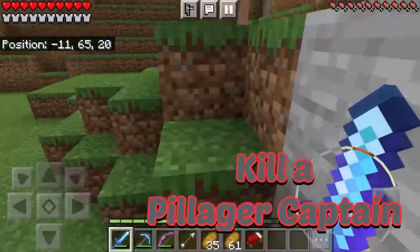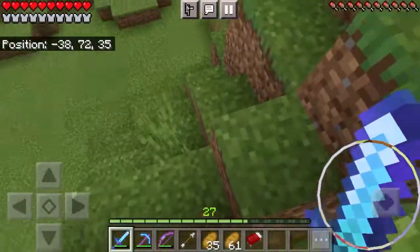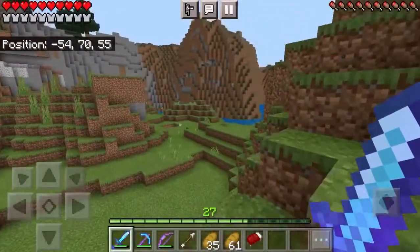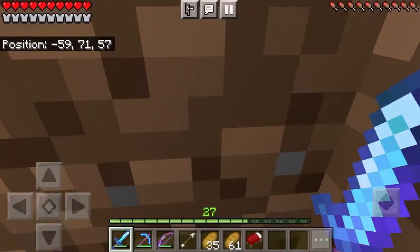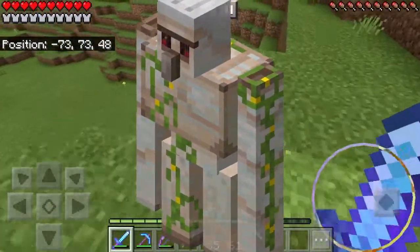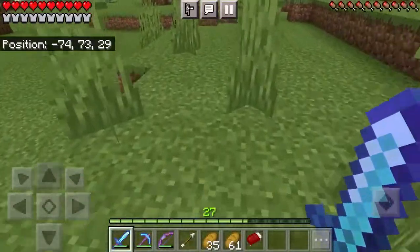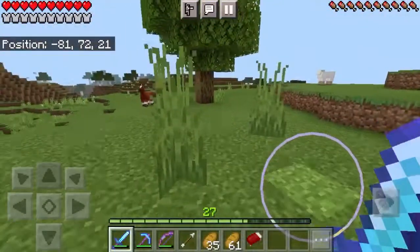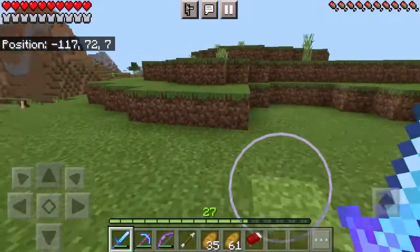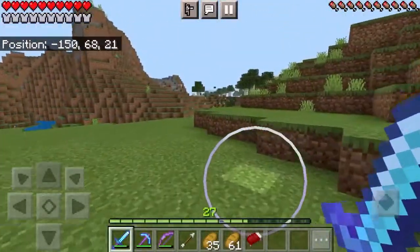In the next episode we'll find a pillager captain, kill them, find a village, and begin our raid. Now I want to talk about something that might be a huge help during a raid - iron golems. They will take out all of the raiders and mobs. But if you want to take on the mobs yourself, tower up and beat the iron golem, because sometimes iron golems can go mad. I'm going to leave the iron golem in, but it's just a suggestion.